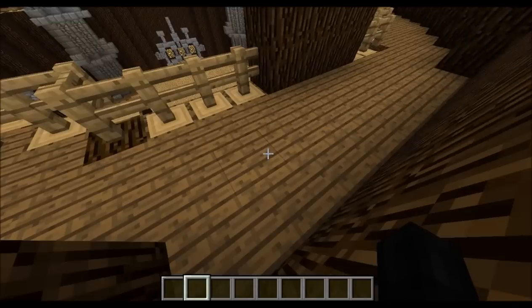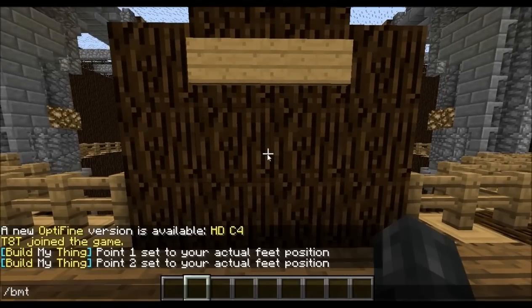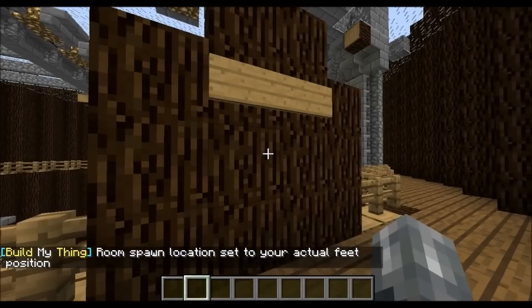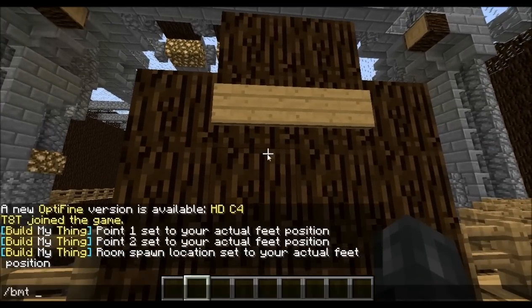Once that is done, go ahead to the area where your players will spawn when they first join, even the builders — where they first join. Go ahead and do BMT spawn. This will be the position where the players will spawn, so they join the game and spawn right here. Next, go ahead and do BMT create.